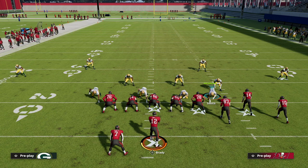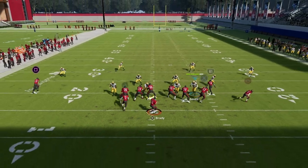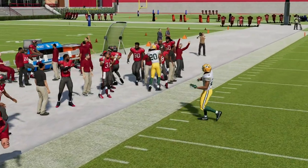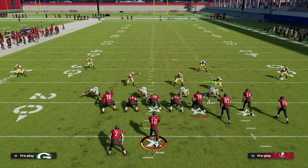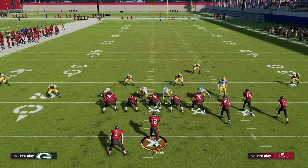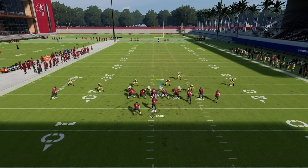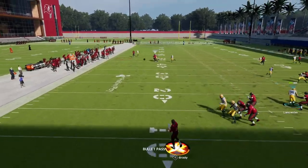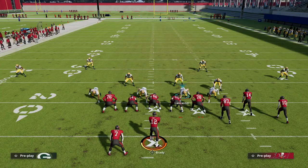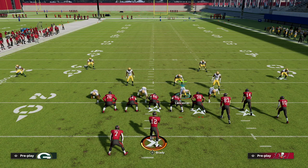One of my favorite reasons for running this defense pertains to the popular four verticals play out of gun bunch. That crossing route will completely burn match coverage across the formation — which is one of the main reasons I like the big nickel over G. By showing blitz and bringing this guy down into the box, he's in a much better position to bait and cut that backside crossing route, taking it all the way to the sideline. That's why I prefer quarters or palms over cover six or nine for defending the gun bunch.